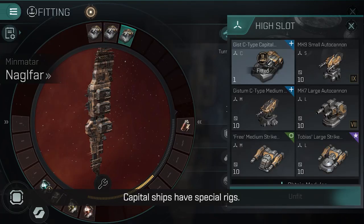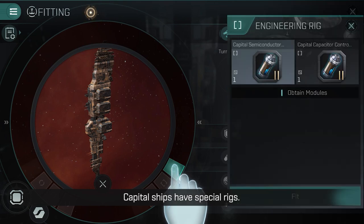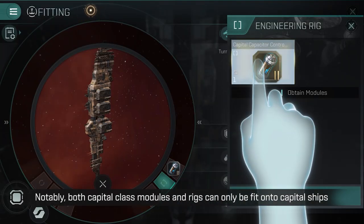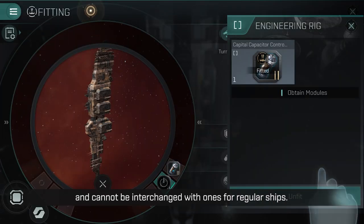Capital ships have special rigs. Notably, both capital class modules and rigs can only be fit onto capital ships and cannot be interchanged with ones for regular ships.